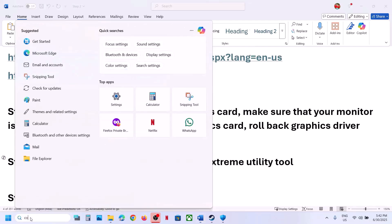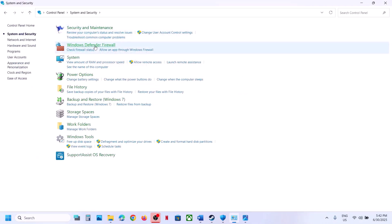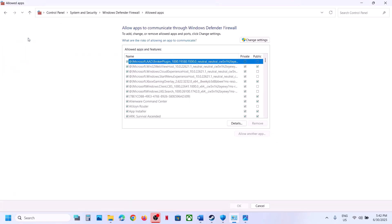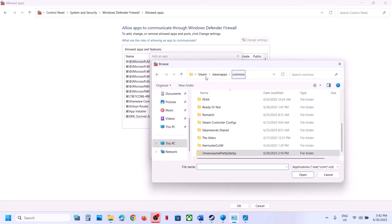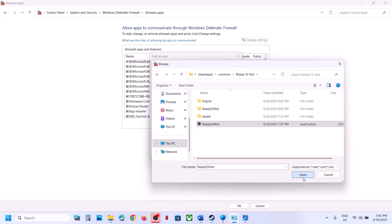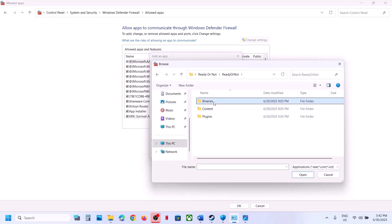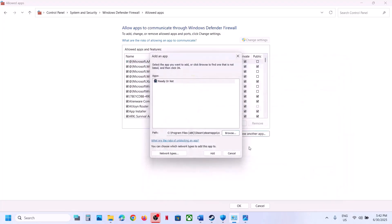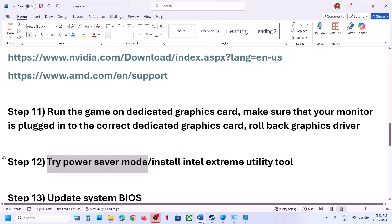The next step is to allow the game through Windows Defender Firewall. Type 'control panel' in the Windows search box, go to System and Security, then Windows Defender Firewall, and click Allow an App or Feature Through Windows Defender Firewall. Click Change Settings, then Allow Another App, click Browse, open the game folder, select the exe file, click Open, then click Add. Again click Allow Another App, Browse, open the Binaries Win64 folder, select the exe file, click Open, then Add. Once the game is added, launch it and check.